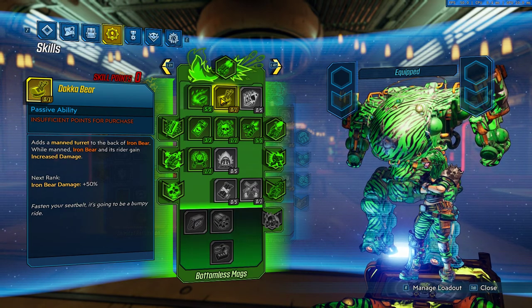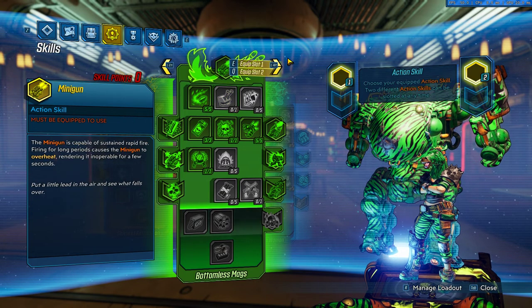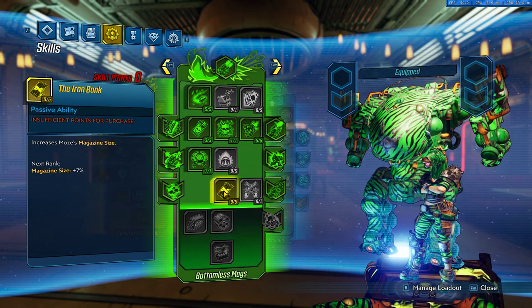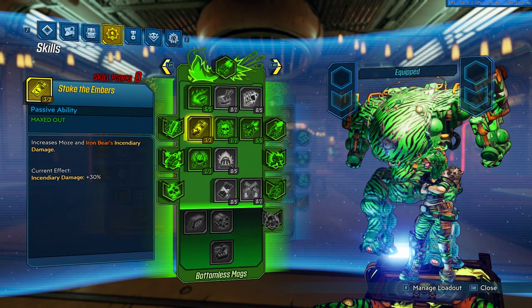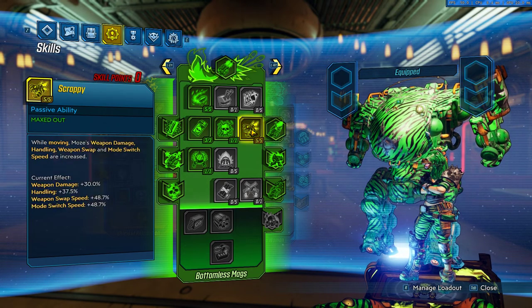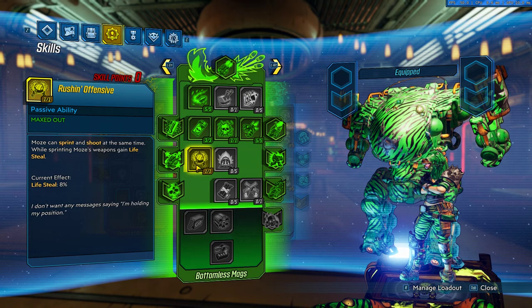You can skip the teleport phase by going into Dakka Bear. You can also go into the Iron Bank. We don't want Scrapping APMs because of the non-critical damage from the Face Puncher. So we want Stoke the Embers since we do splash damage, and Scrappy because it's weapon damage. And Rushin' Offensive because the sticky bomb will explode moments later.